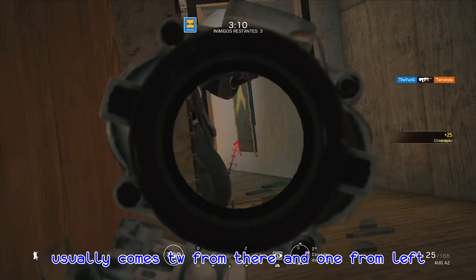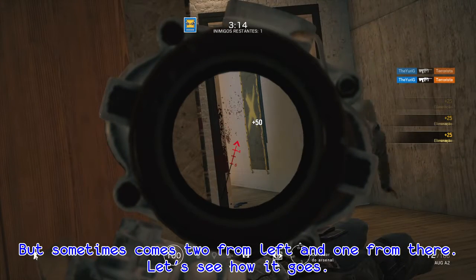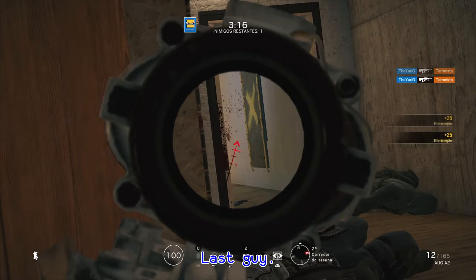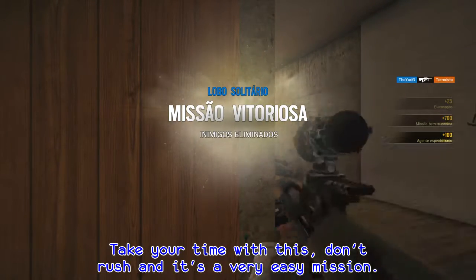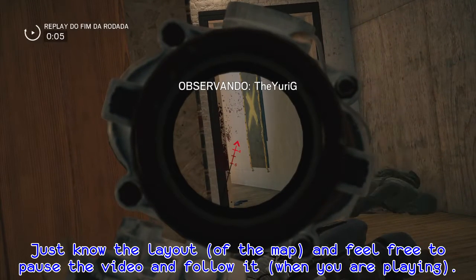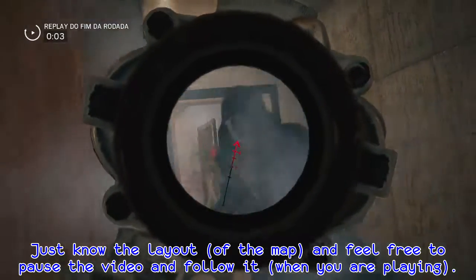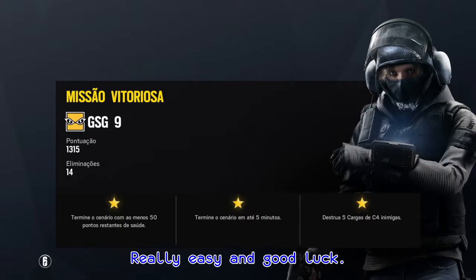She usually comes to you from here, and once on the left — sometimes she comes to you from the left, and one from there. Let's see how it goes. Last guy. Easy. Take your time with this, don't rush, and it's a very easy mission. Learn the layouts and feel free to pause the video and follow along by yourself. Really easy. Good luck.